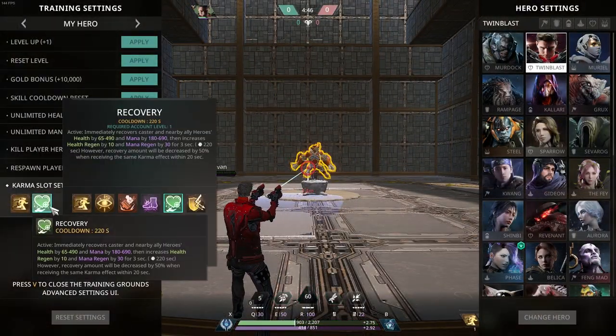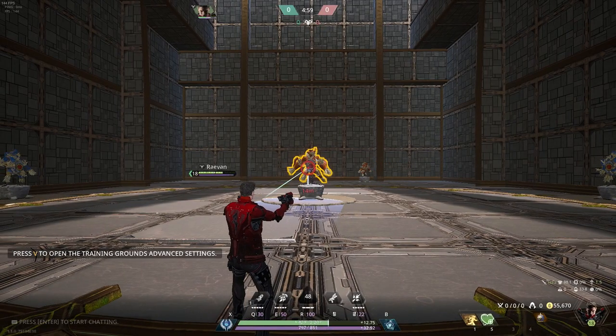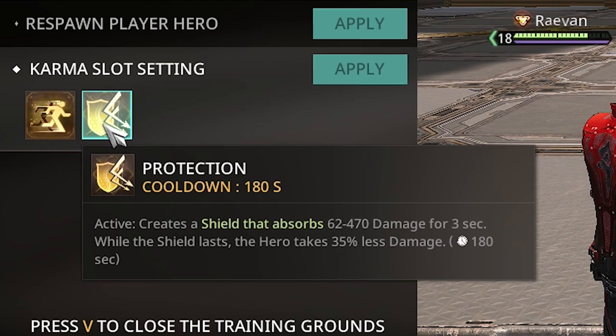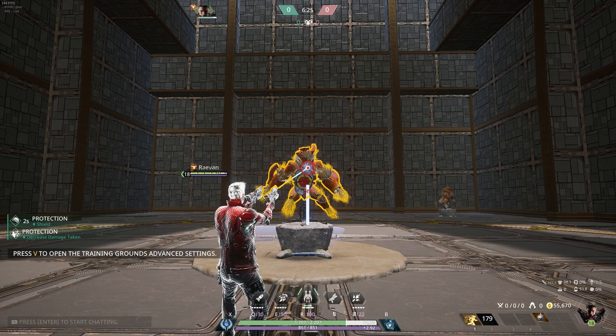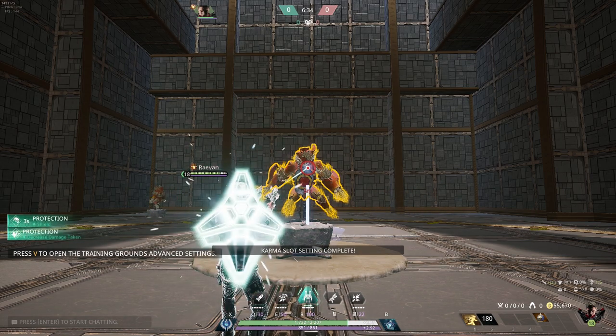Other viable options are Recovery or Protection when you want to sustain in lane or play safe. Pain is also a good choice when you want to play aggressive and try to get kills early. In my own opinion, Pain falls off late game when you take it on an ADC because you're more focused on staying alive and positioning rather than trying to get that kill.